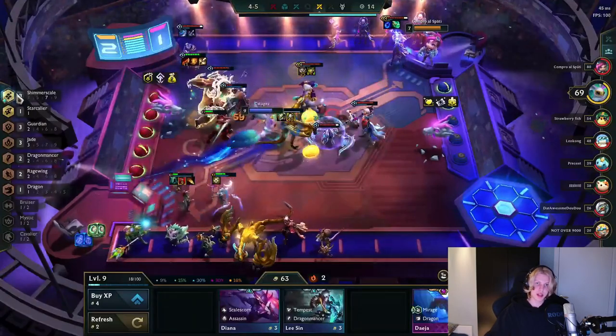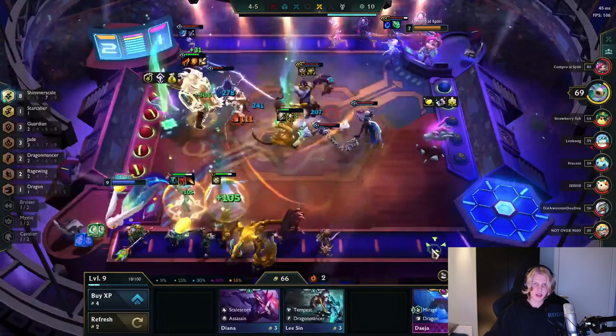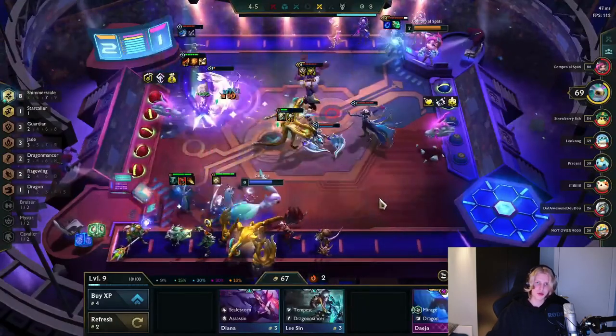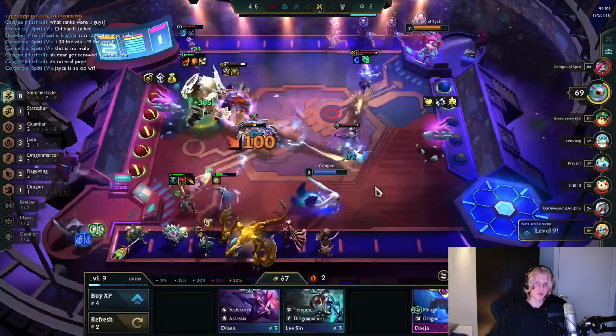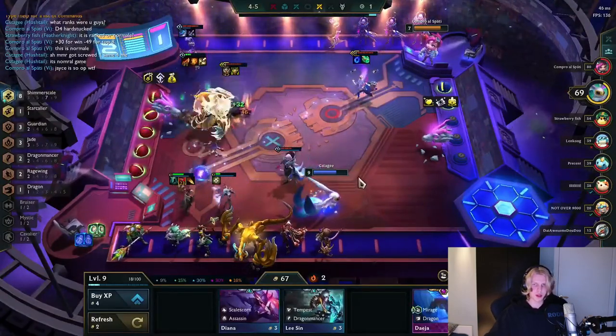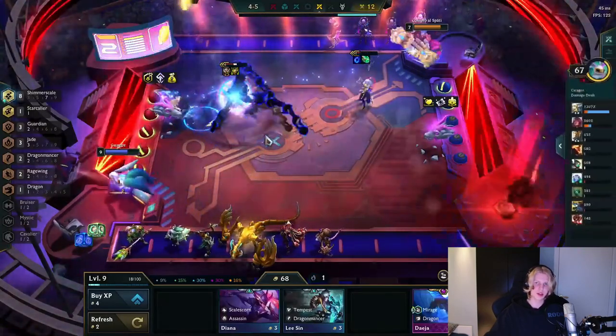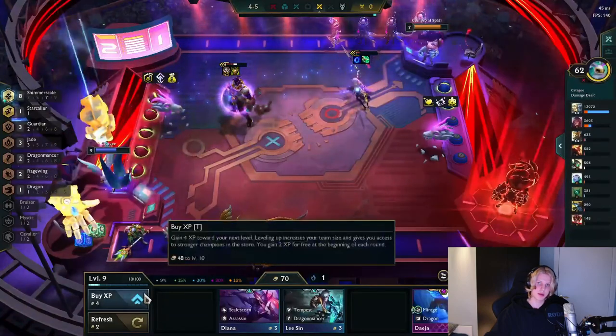The same rule applies in the late game. Imagine filling your board with Dragons, Legendaries, or going full mages with a bunch of random 1-costs. Just compare a Vladimir to a Yasuo. High cost units are usually better than low cost — it is as basic as that.